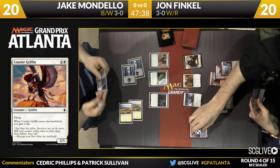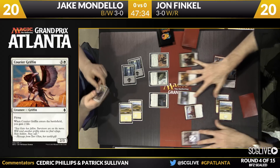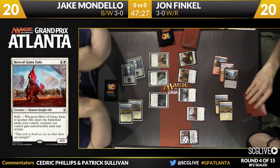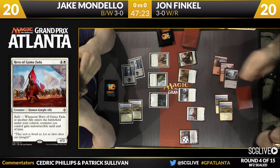Corey Griffin is here. Gideon is going to go up to 5, which means it's ready to attack. That's a pretty good draw — not a bad curve. There's a Hero of Gamma Fata. All the creatures are indestructible and have vigilance and first strike and are attacking, so feel free to block as you'd like, Jake.